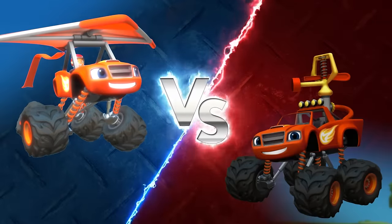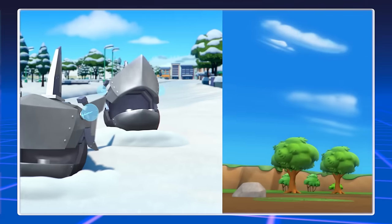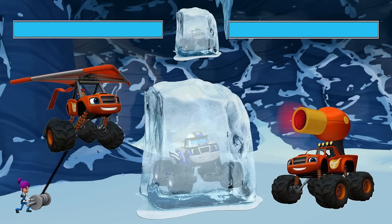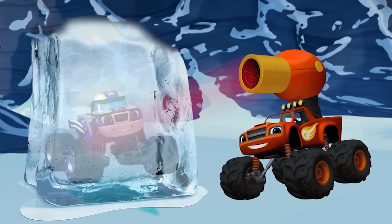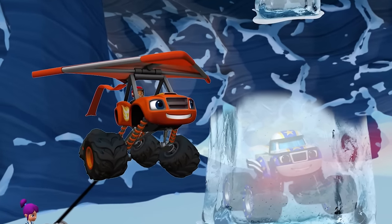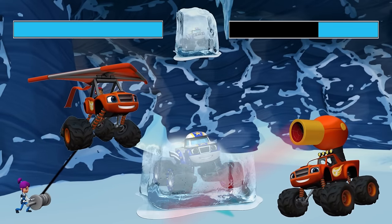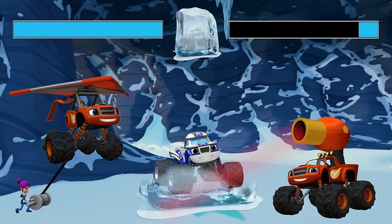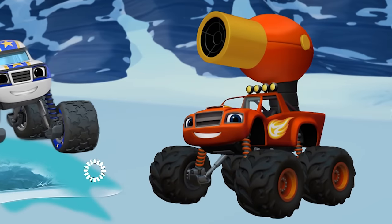Choose your Blaze: Kite Blaze versus Hairdryer Blaze. Level select: Ice Cave. Go! Which Blaze transformation do you think will be able to melt the ice and save Darrington? Hairdryer Blaze can melt ice with heat energy. Kite Blaze can glide high on air currents. Hairdryer Blaze is blowing away the competition. Kite Blaze has a great view of the matchup, but isn't melting any ice. Hairdryer Blaze wins!